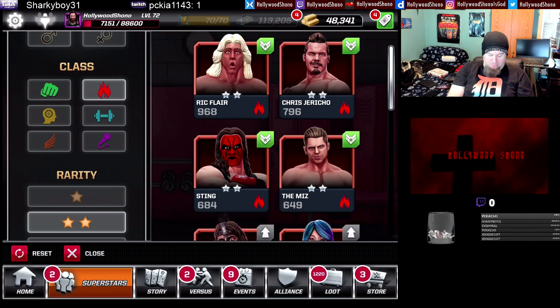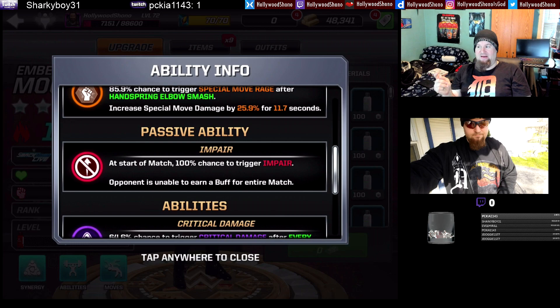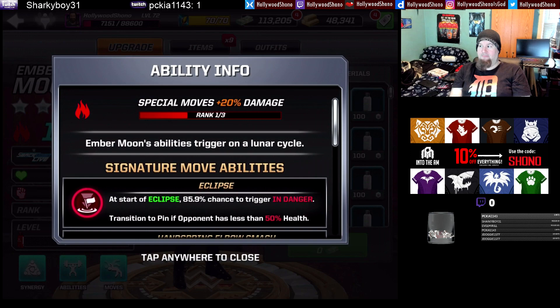Now let's go to Ember Moon. I actually managed to pull her twice before I could get Natalya, so she is overdrive one. Having her overdriven is really good — especially in the Bayley event, because the opponent cannot heal ever. If they introduce a four-star Ember Moon, you definitely want to try to get two of her if at all possible, because that impair effect is really good.